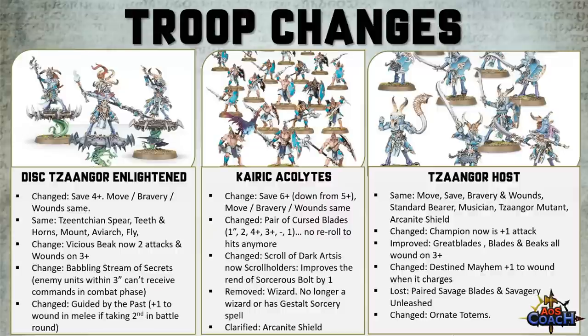You have got an improved Great Weapons attack — the Great Weapon now wounds on a 3, the Blades wound on a 3, the Beaks wound on a 3. The Beaks were previously wounding on a 5, so great success. The Unit Champion has improved from plus 1 to hit to plus 1 attack. Savagery Unleashed has been removed. Destined Mayhem has changed — the trigger is now based on the charge instead of a passive buff within 12 inches of a hero. You add 1 to wound rolls for attacks by melee weapons if this unit has made a charge move in the same turn. You've got to be charging now, so if someone charges you there's no buff, but you also don't need a support hero within 12 inches to provide it.